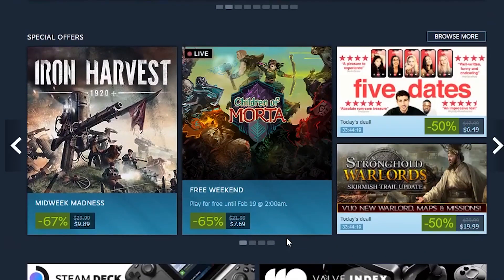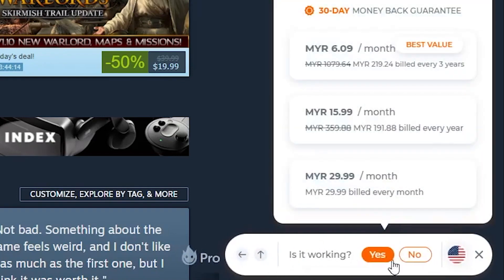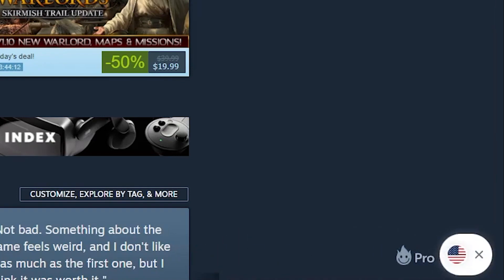You can tell you're connected by the indicator in your lower right window and by the dollar sign in the storefront. Don't worry, you don't need to upgrade to a pro account for any of this.